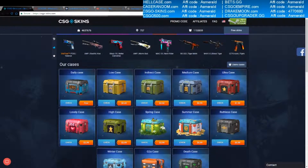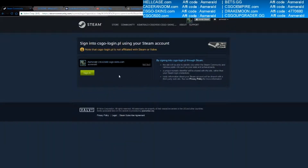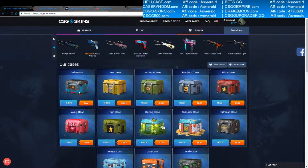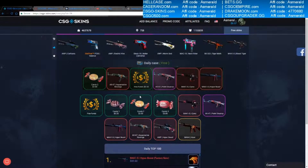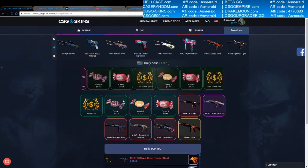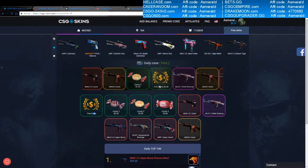Let's try CSGOskins.com. This is my lucky site, so let's go. Let's go to Daily Cases and open. This is better than all of them, so let's open — something better than 1 cent.